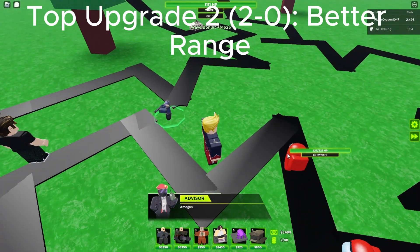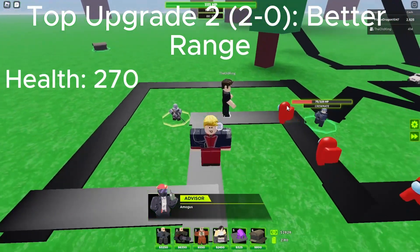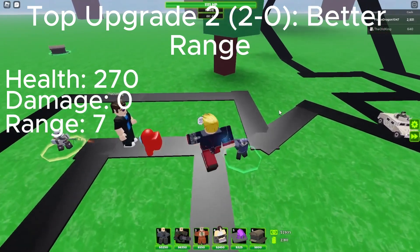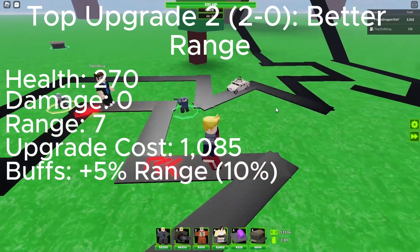Next is upgrade 2, Better Range. It gets green stripes and even more lime stripes. Health is 270, damage is 0, range is 7, upgrade cost is 1,085, and buffs is plus 5% range, 10% total.